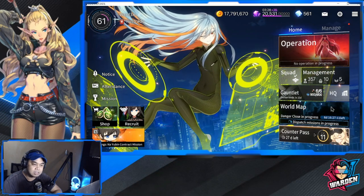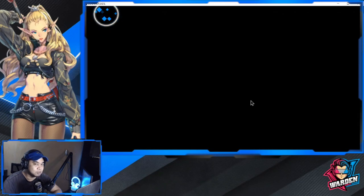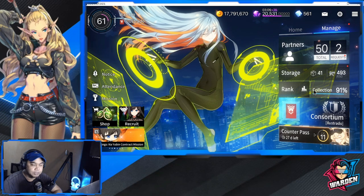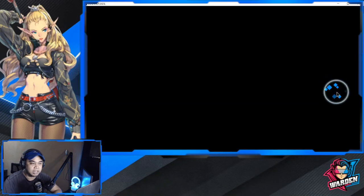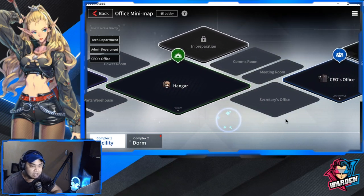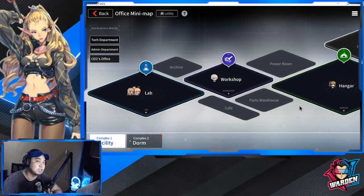The maintenance button on the bottom is gone — it's actually the Dorm that was just launched with this update. Your Recruit tab is now on the left side, so don't look for it where it used to be. For the Dorm, there are two ways to access it: through the dedicated tab or through your HQ. Everything is there — your lab, workshop, hangar, CEO's office, and other rooms. I'll have a more in-depth dorm guide in another video.